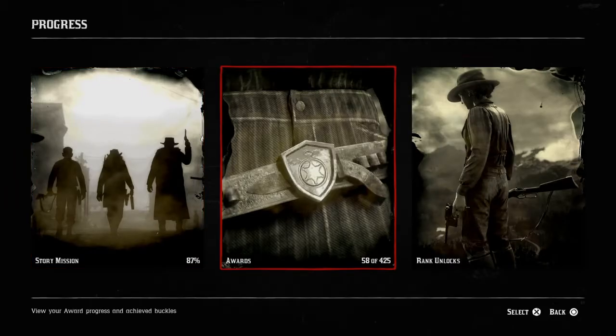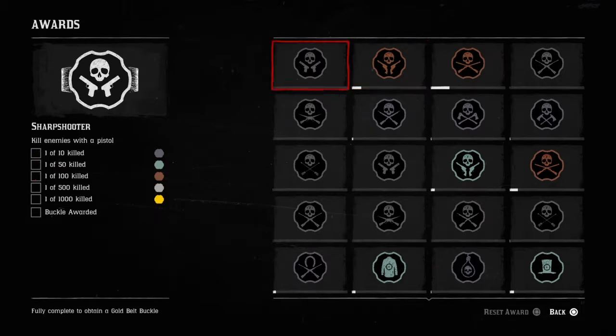Click the start button, go down to progress, go over to awards and click on sharpshooter. As you can see, there are 20-something awards you can get for using weapons — from pistols, revolvers, shotguns, rifles, sniper rifles, bow, melee weapons, and throwable weapons. You have to get 1000 kills to get the gold. Each time you receive a colored award, ranging from dark blue to green to bronze, silver, and gold, you will receive XP for each one.